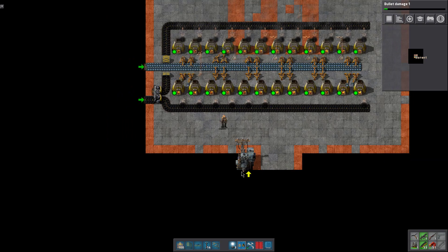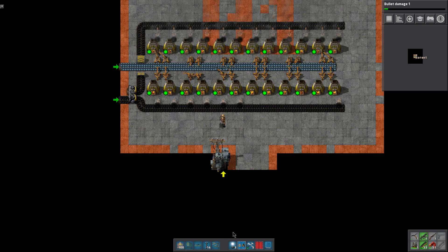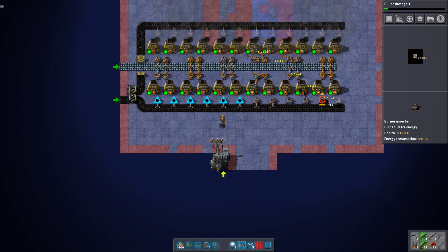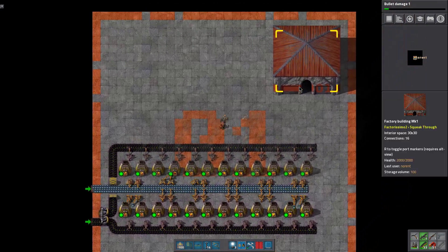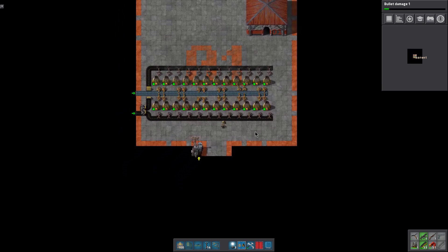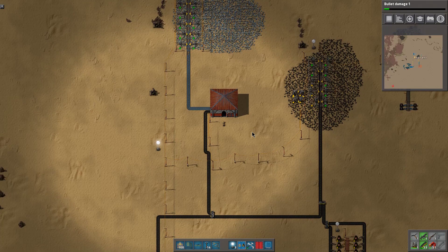Now you can actually see — even though I don't have power poles running through here, you're still getting power, which is good for me — that means I have to keep up with less. Now this may not be the best way to do it, and I may have to pick this whole thing up and put it down further into another factory building. But we have iron coming in here now, being made completely in the factory — so that's a good start.